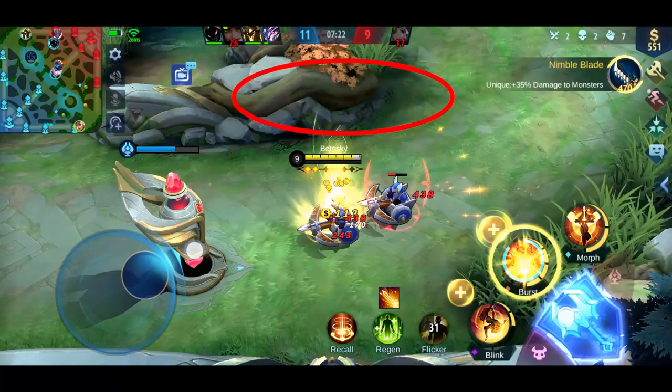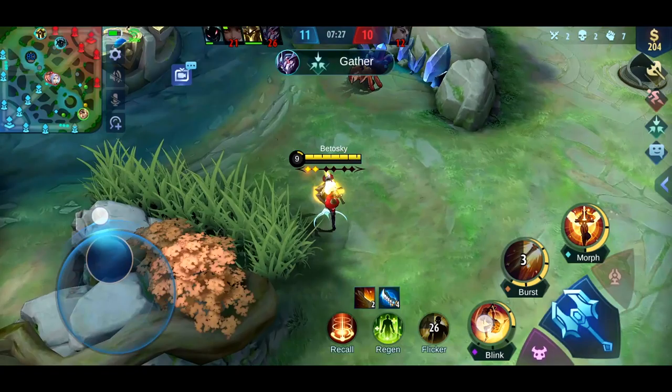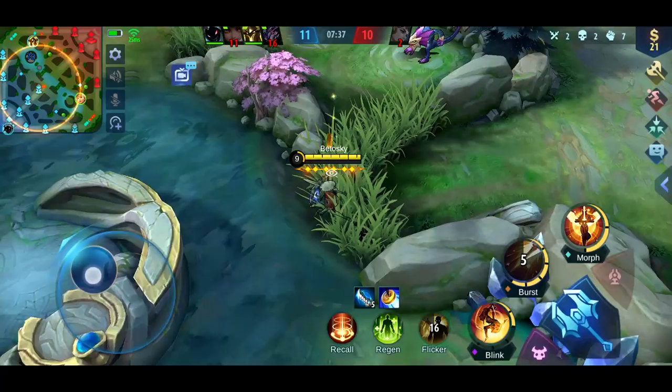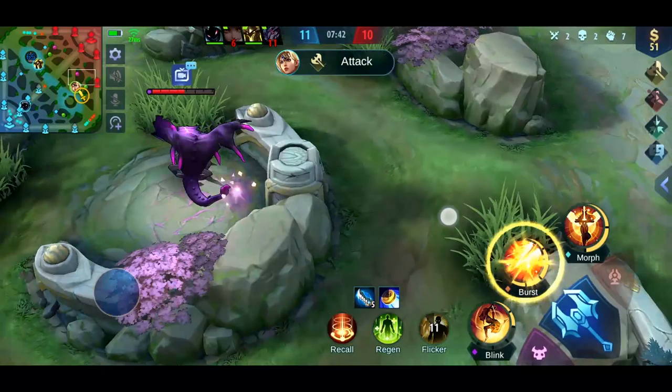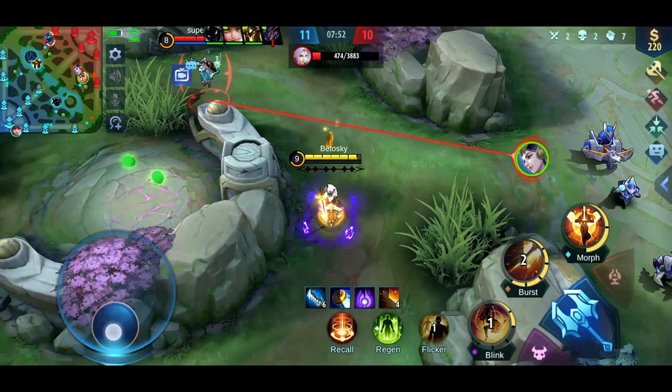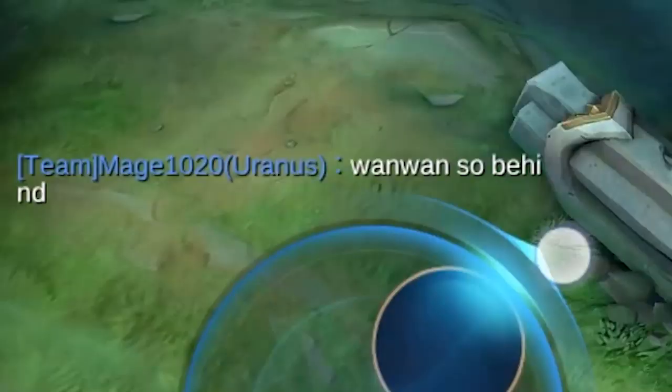Ling is completely destroying our marksman, so I really had to do something to slow down his farm. And you are probably well aware that Ling really needs that blue buff, almost as much as Fanny. I really didn't try to kill him because I thought he probably still had his ultimate. My main objective was stealing his blue buff.